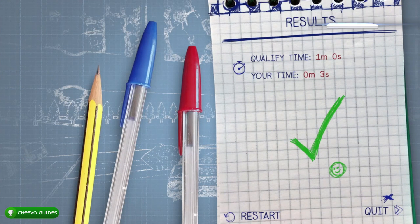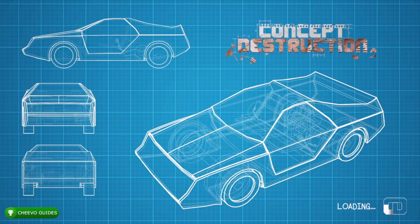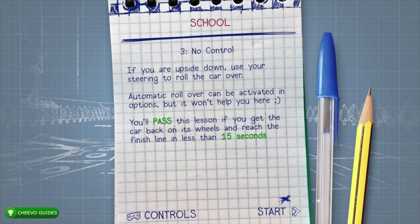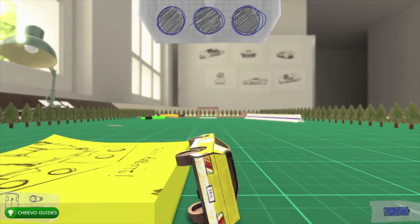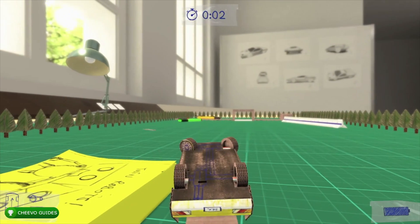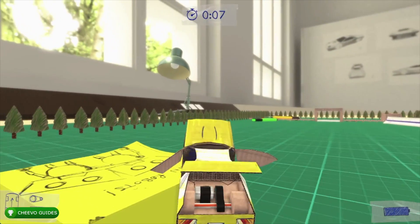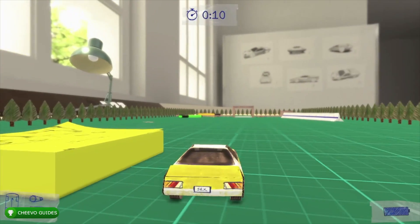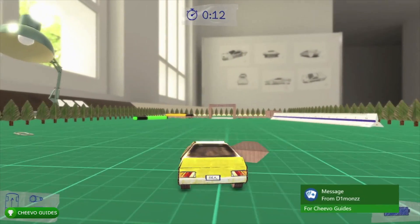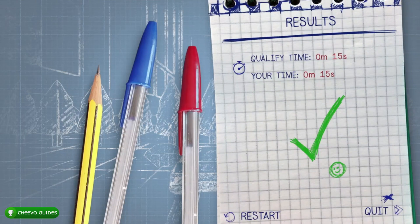Next we go back to the school and play Lesson 3 called No Control. All we have to do is flip over the car manually. You can turn on auto flip later, but we have to do it manually just this one time. Hold the left stick either left or right and it'll start to flip over. After that, drive through the finish line to complete the third lesson and unlock the Learner achievement for 30 Gamerscore for passing all school lessons.